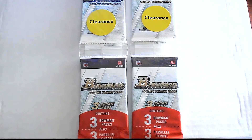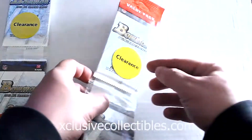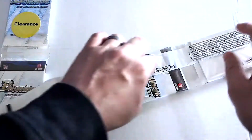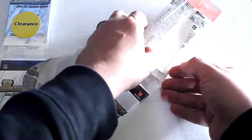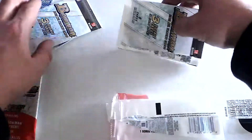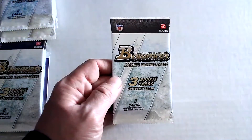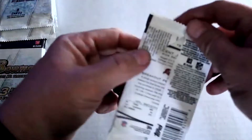Hello again everybody, this is Dave from Exclusive Collectibles back for the pack break. Today we found these in the clearance bin — these are 2012 Bowman football, regular Bowman. Not a great year for players but we definitely got a good deal on the packs. We're gonna open these up, see what kind of cards we get, see if we can get a Foles rookie or some other good rookie cards. Here we go — a stack of nice cheap packs, 2012 Bowman. Haven't broken these before and obviously these are retail.